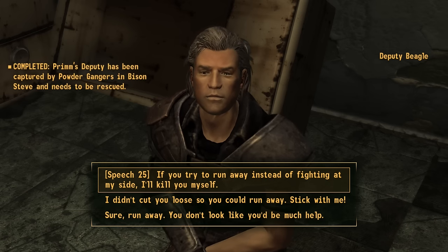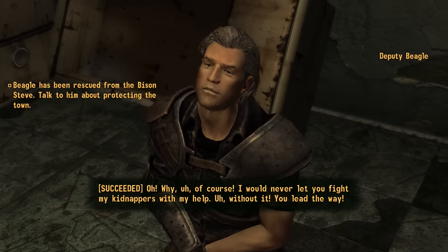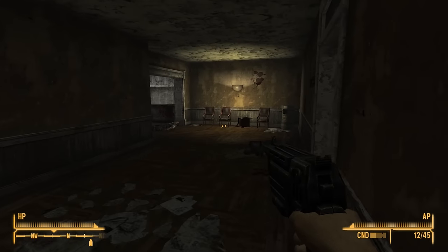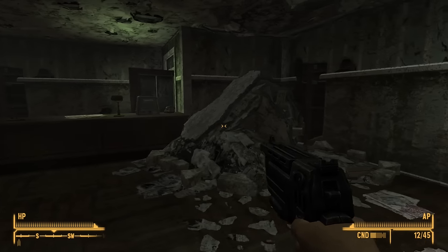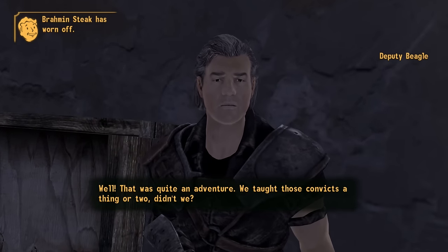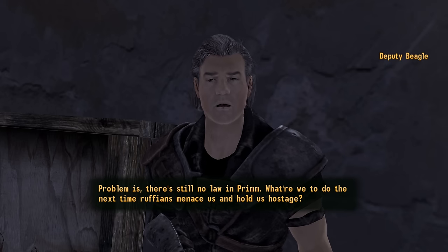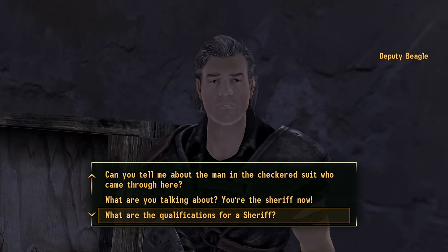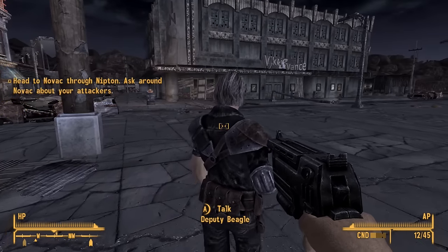I can keep him on side - I'll Speech 25 him just for the XP. Let's quickly get outside before that Brahmin steak wears off, because I'm going to have to do some buying and selling with Johnson Nash and make some difficult decisions about what equipment to take. This limited carry capacity is definitely going to cause problems. Deputy Beagle is officially rescued. There's still no law in Prim - Deputy Beagle doesn't want to be Sheriff, he wants to just be Deputy and wants me to find him a new Sheriff. He also gives me some information about heading to Novak via Nipton.